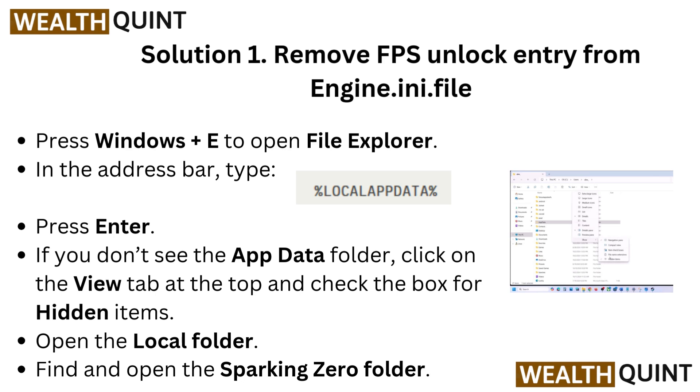Remove the FPS unlock entry from the engine.ini file. Press Windows plus E to open File Explorer. In the address bar, type %localappdata% and press Enter. If you don't see the AppData folder, click on the View tab at the top and check the box for hidden items. Open the Local folder.